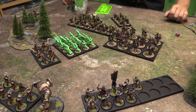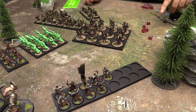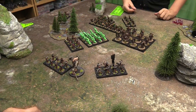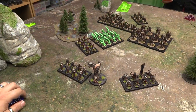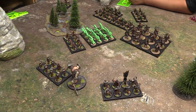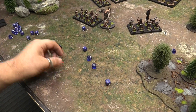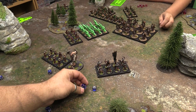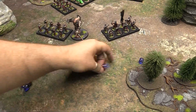Shooting phase: Owen shoots six times into my last Uruk-hai, hitting on sixes, and he finishes off the last warrior — that company is destroyed. Because a complete company was destroyed by shooting, I get driven back d3 inches. My crossbows fire a volley into Owen's cavalry, hitting on fives with strength 4. I spend a might point from my captain to turn one result into a 5 and kill a cavalryman. The Expert Rider horsemen take two bow shots at my warriors' side but miss. Shooting done.